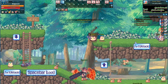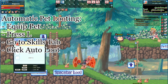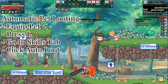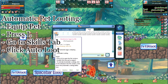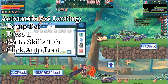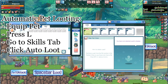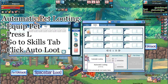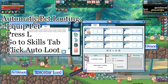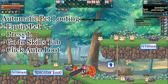Or, you can activate automatic pet looting. To activate automatic pet looting, first equip your pet. You can find your pet in your inventory window in the Pet tab. Double click your pet, or drag your pet to the pet window, found by pressing the L key. The pet window contains a tab labeled Skills. In this tab, you can find the icon labeled Automatic Loot. Click this icon to activate or deactivate automatic pet looting.